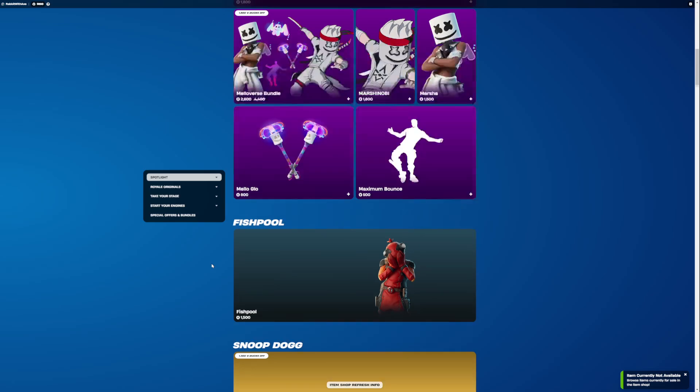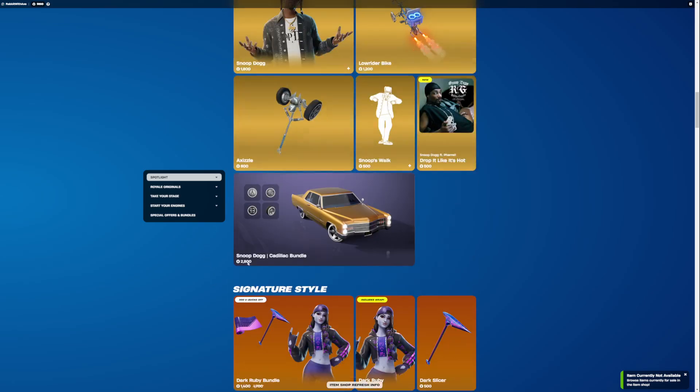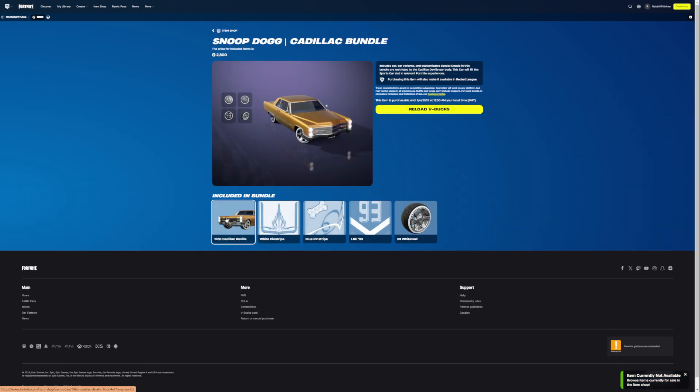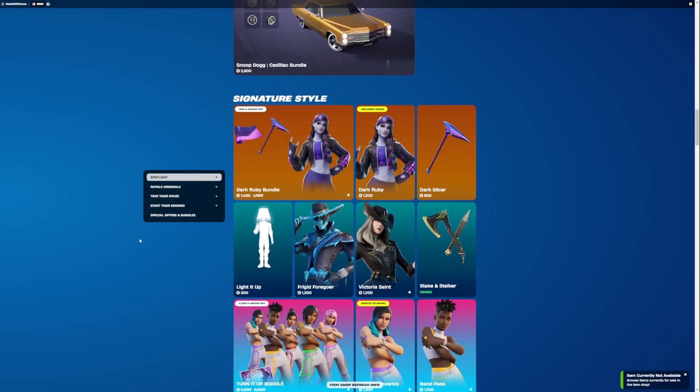Meliverse is still here, along with Fishpool. We also do have the Cadillac Bundle, which includes the Cadillac DeVille, the White Pinstripe Decal, the Blue Pinstripe Decal, LBC 93 Decal, and the SD White Wall wheels. Jeez, I can't talk right now.